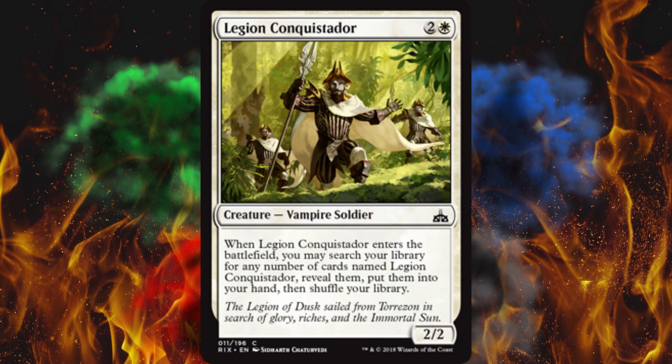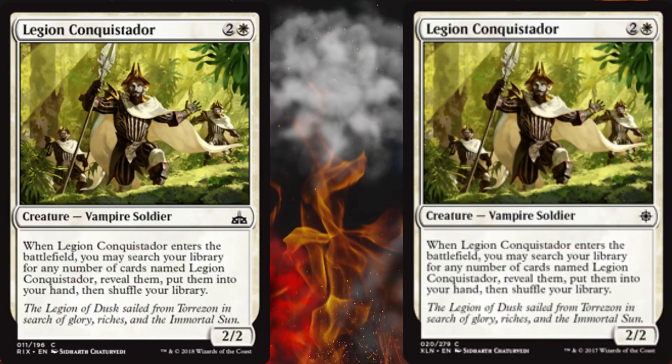Next up, Legion Conquistador — when it enters the battlefield, you may search your library for any number of cards called Legion Conquistador, reveal them, put them into your hand, then shuffle your library. I am 99% sure this is already a card. I'm legit gonna go check. This is literally a reprint from Ixalan. What the actual hell, Wizards? I have no words for this. I think MTG Salvation — where I got these images — and MythicSpoilers.com are messing with us.